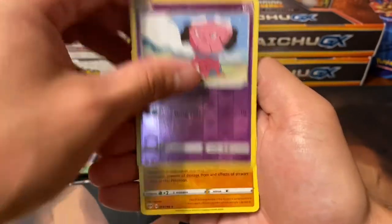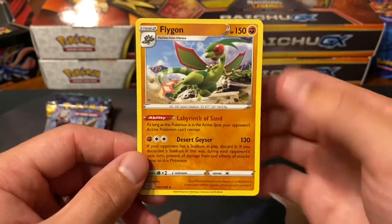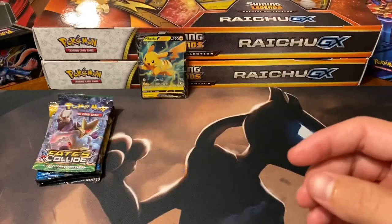Starting with the Darkness Ablaze - a Reverse Holo Snubble and a Flygon. I don't think I have this one yet, but starting off alright.